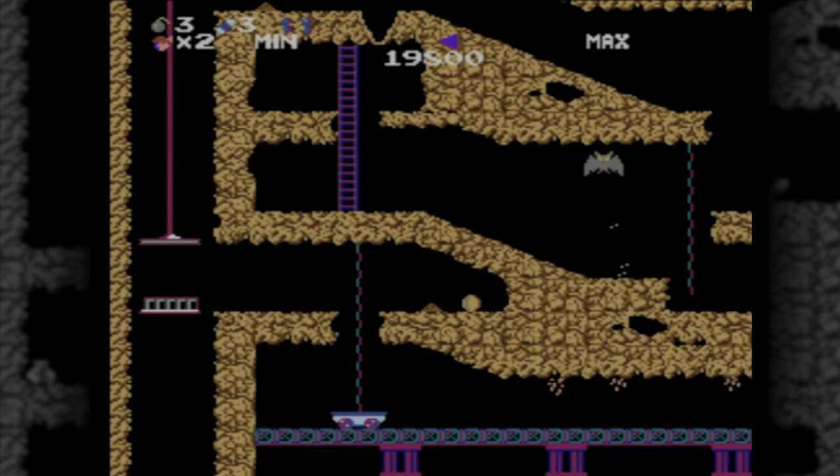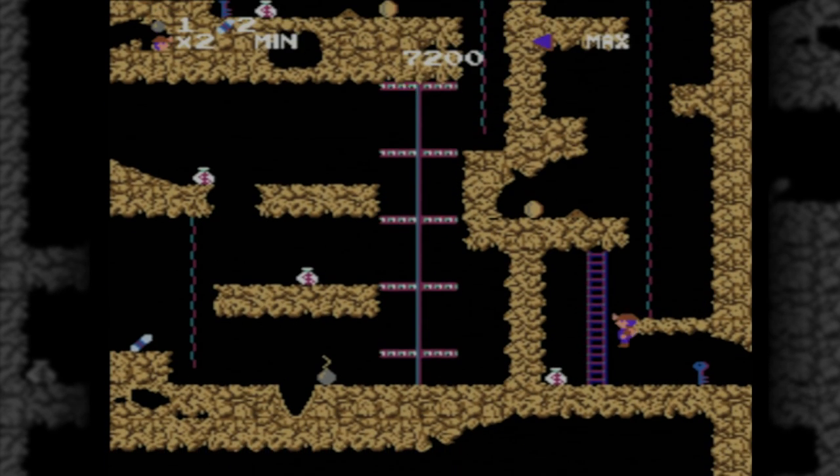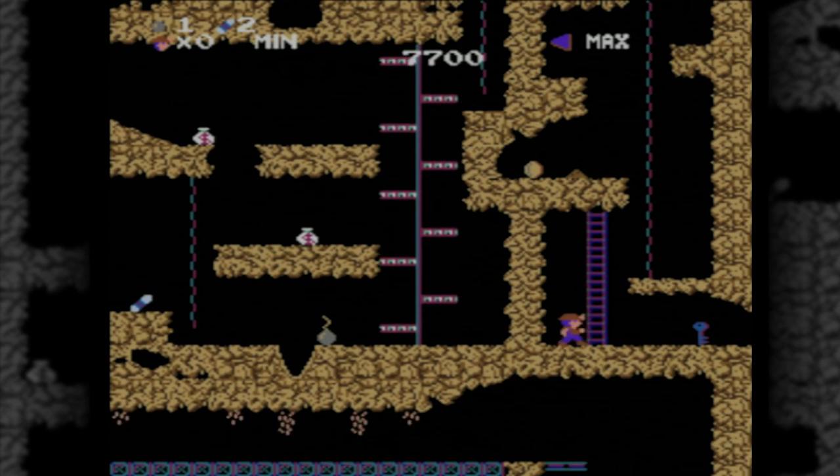Jump too far? Too bad. You're dead. Fall, like...two pixels from a rope? Tough s**t, Hotshot. A real man would've grown some wings. I mean, challenging game design is one thing, but a challenge from bad game mechanics...that's another thing entirely. And to its own detriment, Spelunker has a bit of both.